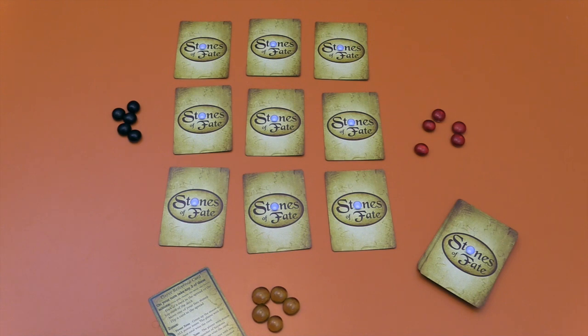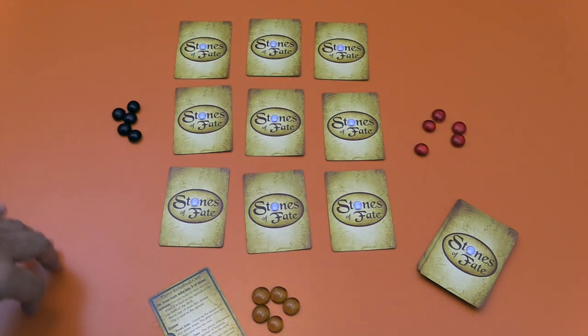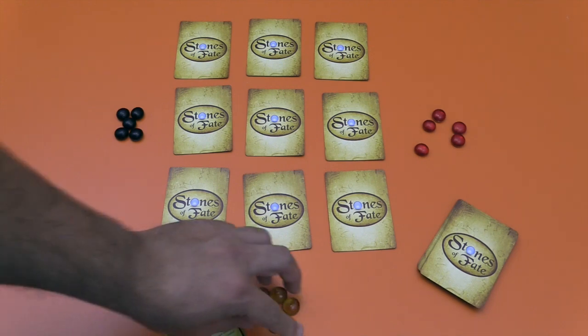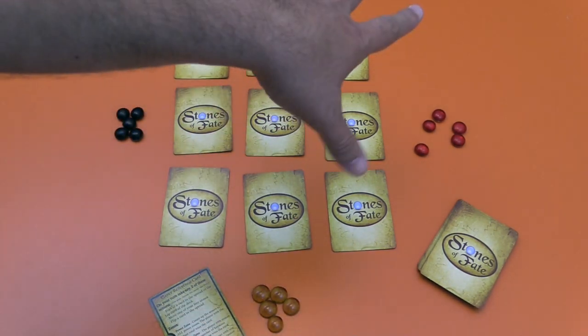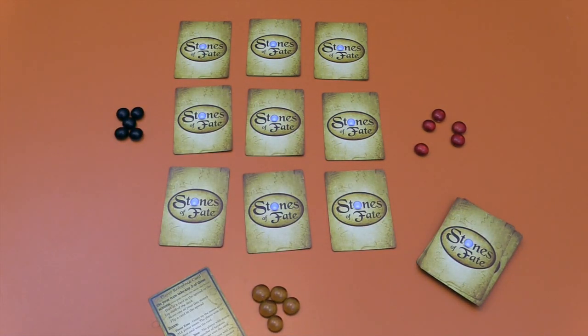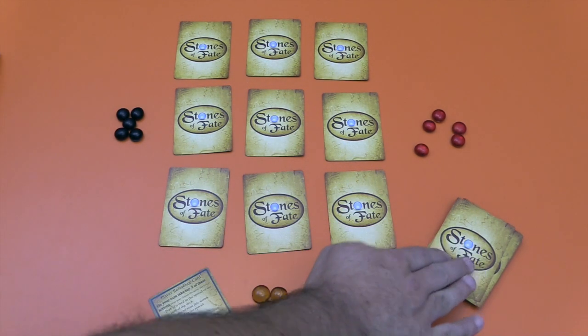The objective of Stones of Fate is to get the most victory points. You're going to be doing that by controlling these cards and scoring them. To set up the game, you're going to give each player five fate stones, conveniently made of glass. You're going to lay out this pattern of nine cards, then shuffle up eight cards per player and set aside a deck. Once that runs out, that's pretty much the end of the game.